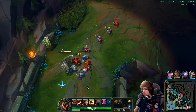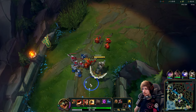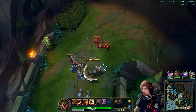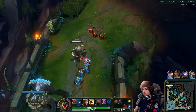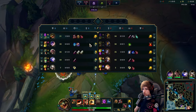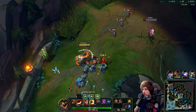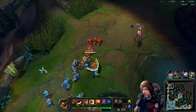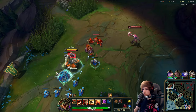Blade of the Ruined King is pure damage, super good for all-inning. We're playing with Conquer, not PTA. PTA is nice if you go for the Blade build — both are fine. Blade of the Ruined King specifically into Aatrox might not be the smartest choice since they don't really have tanks in their comp. Whenever he gets close range, I'll immediately be looking to do an E-Q on him.